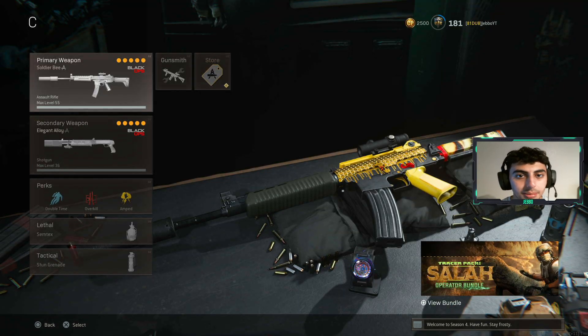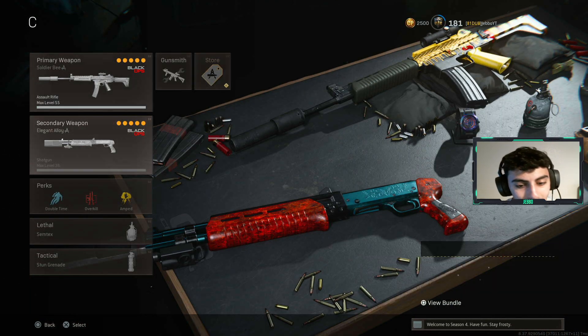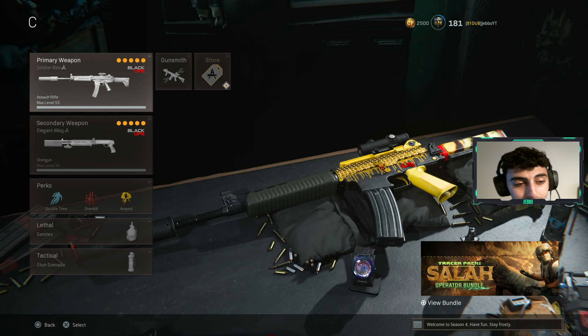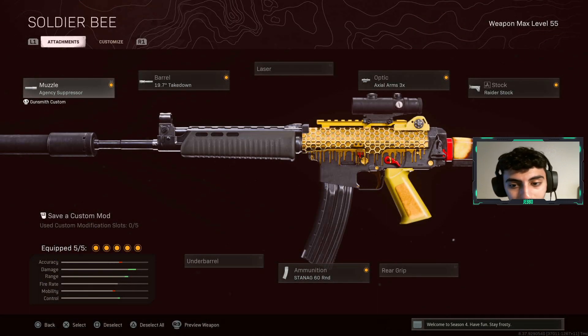For my third class I have the Krig and the Gallo. The Krig is more of a let's-have-fun gun - if you don't want to snipe, use this. The Krig is like a Farah: no recoil, very strong, and I think it has more range than the Farah. Attachments: agency suppressor, takedown barrel, Axle Arms 3x, raider stock, and 60-round mag. I don't put an underbarrel on it because it has no recoil - I use the raider stock to make the gun quicker, aim down sight faster, and move quicker.